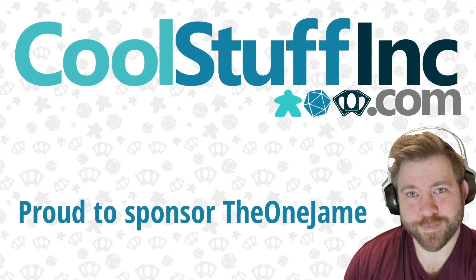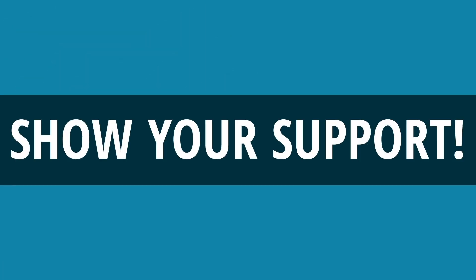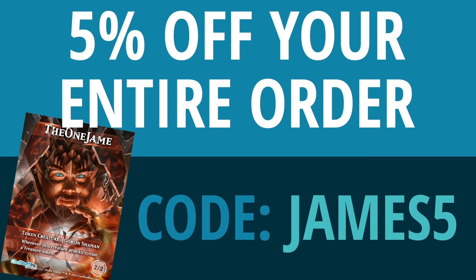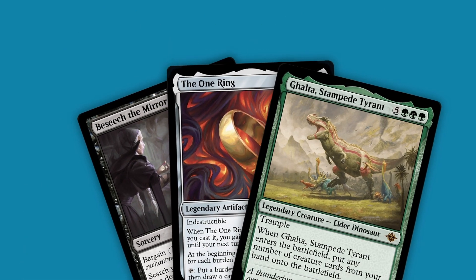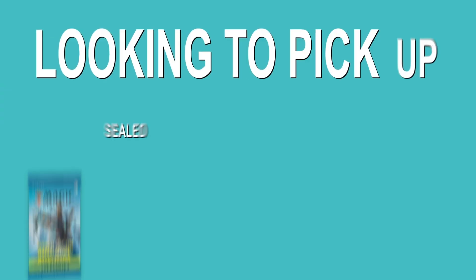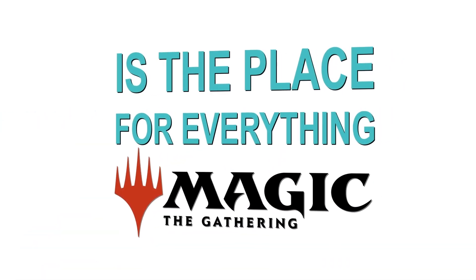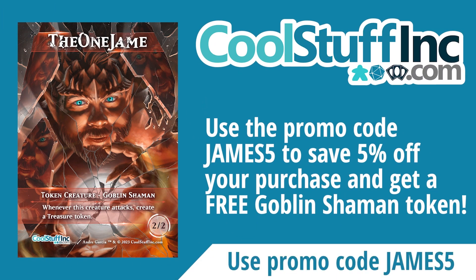CoolStuffInc.com is a proud sponsor of this channel and you can show your support while getting five percent off your entire order and a free TheOneJame goblin shaman token by using the code james5 at checkout. Need singles for constructed or kitchen table play? Looking to pick up sealed product or the latest in Magic accessories? CoolStuffInc.com is the place for all your Magic: The Gathering needs.